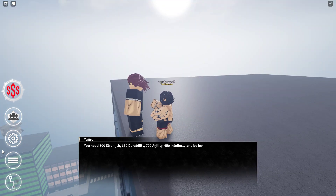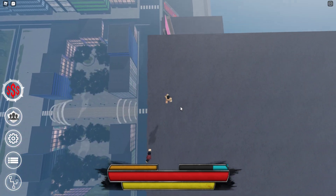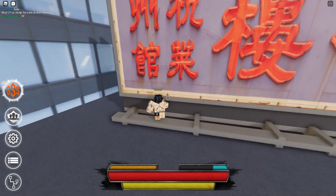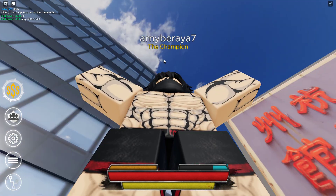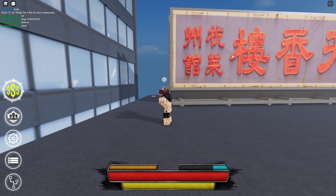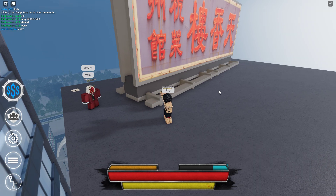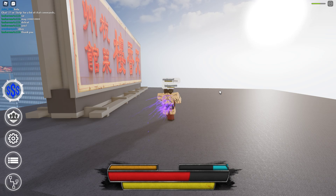You need 800 strength and some intellect. Once you learn Total Violence, you're going to talk to him again and he's going to tell you to kill people. So basically, once you have Total Violence and have talked to Ujiro Hanma again, you proceed to the kill requirement.